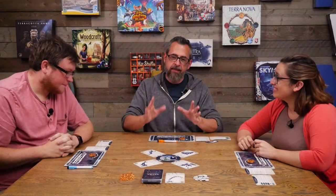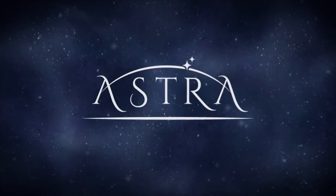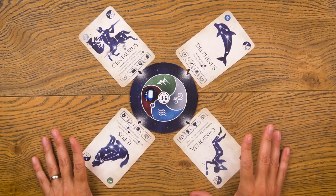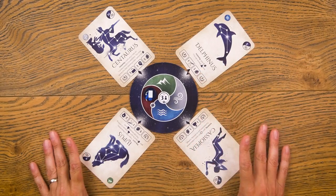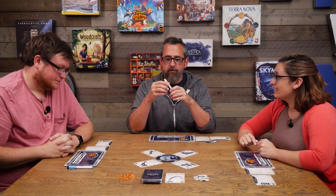Welcome back to Round One, the show where we play just the beginning of a game to give you a taste of what it's like. Today Emily, Ryan, and I are going to be playing Astra, a brand new game that was just announced. We're going to be playing astronomers looking up into the night sky and observing constellations. There's no flipping or rolling — this is really a deterministic game of cat and mouse.